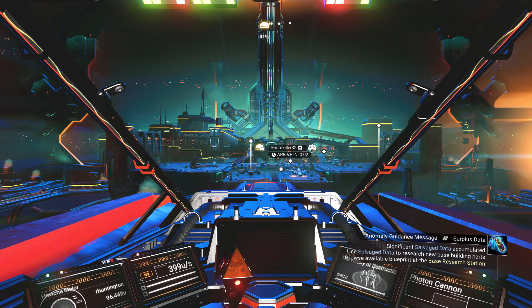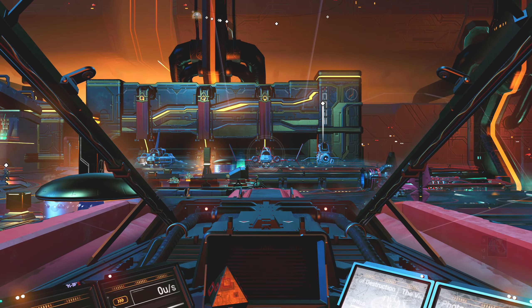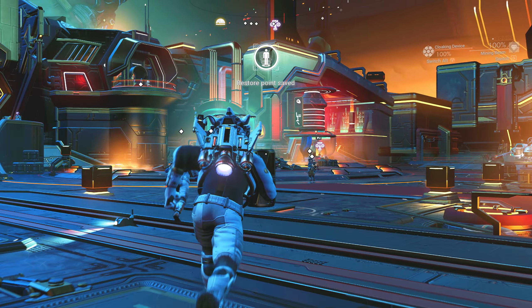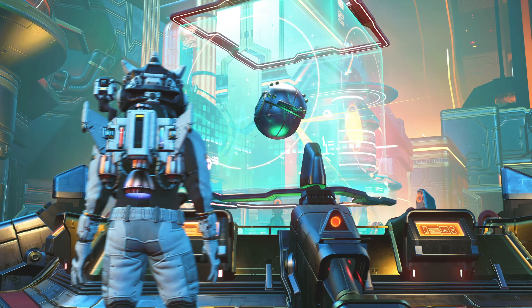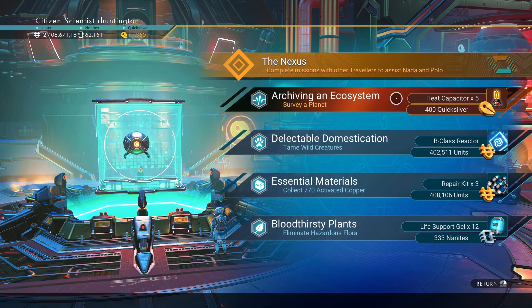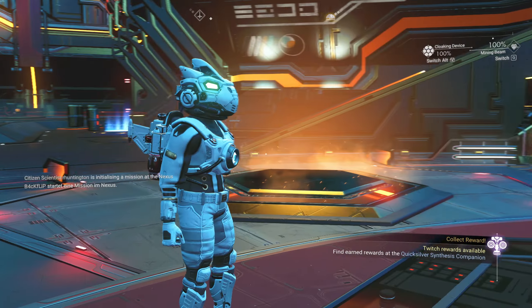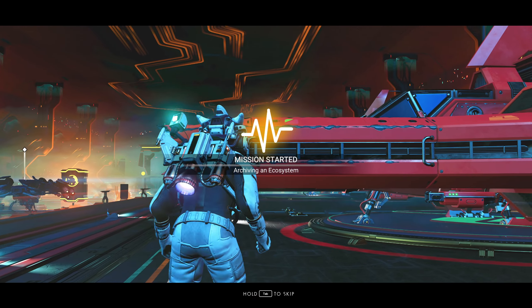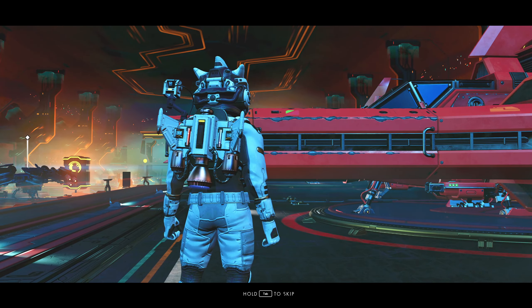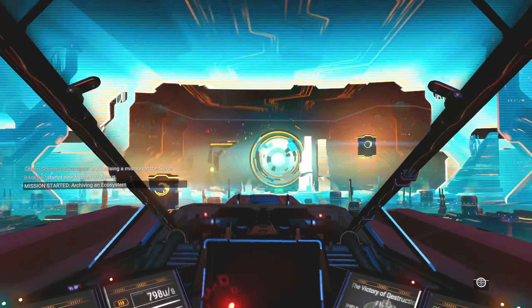A Radiant Pillar just ahead of us. Okay, kind of busy all of a sudden. Let's go see what we've got. Interacting with the Nexus and we get 'Archiving an Ecosystem' - we're gonna survey a planet. Let's get back to the Victory of Destruction, mission started: Archiving an Ecosystem. And whoosh, we are out of here.